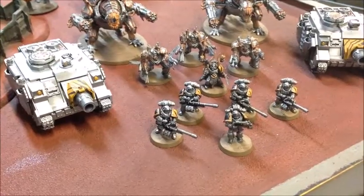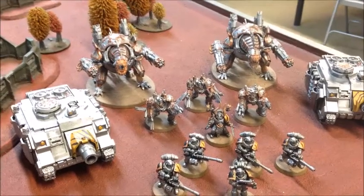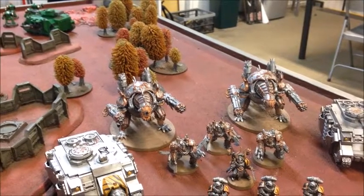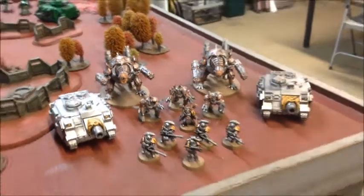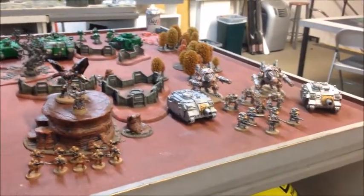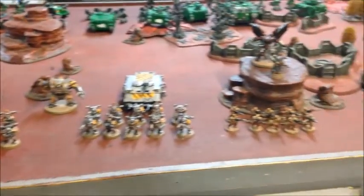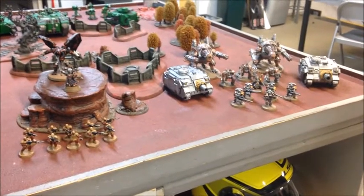Then we've got five Havocs with four autocannons, three Obliterators, two Vindicators, and two Forge Fiends with Hades autocannons and ectoplasm cannons. There's a lot of armour here — in a very rare turn of events Sam is running more vehicles than me: seven to six. Should make for an interesting game as these guys try to hold the line and stave off the Salamanders' advance.